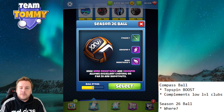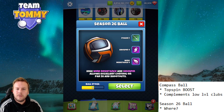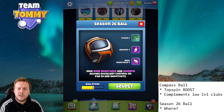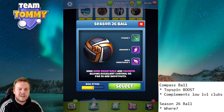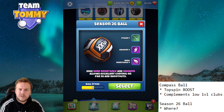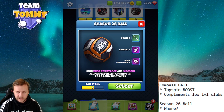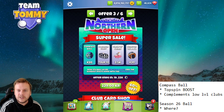For the Season 26 ball, we have Power 1, Sidespin 4, Wind 4. The Power 1 really pulls this ball down to a level where I don't know where to use it. Sure, it has Sidespin 4 and Wind 4, but the Power 1 just kills it — we never use Sidespin 4, or very rarely. Wind resistance is good, but when we can't reach far enough, it becomes a problem. This ball can only be purchased as part of a bundle with the Compass ball.